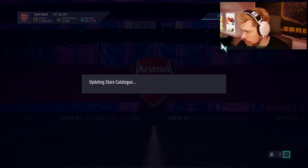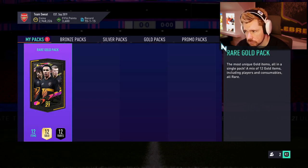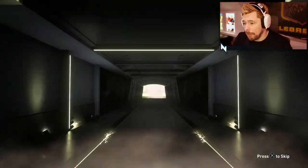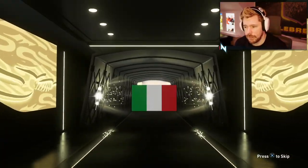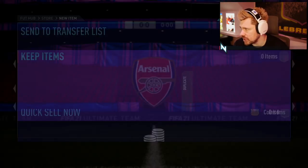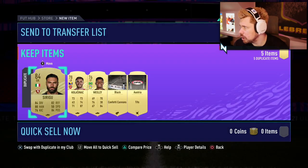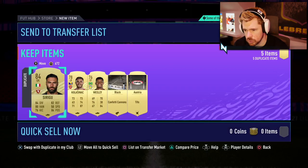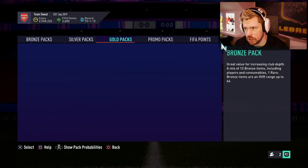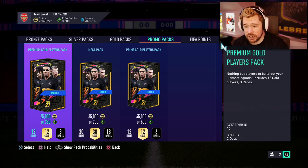Let's go and open that pack and then the promo packs as well to hopefully get some players towards completing Malong. We get no walkout but we do get a board — Italian goalkeeper. It's 84 Sirigu, who would have been nicer as 85 Donnarumma, but it's 84 Sirigu who is tradable for me, which is nice.